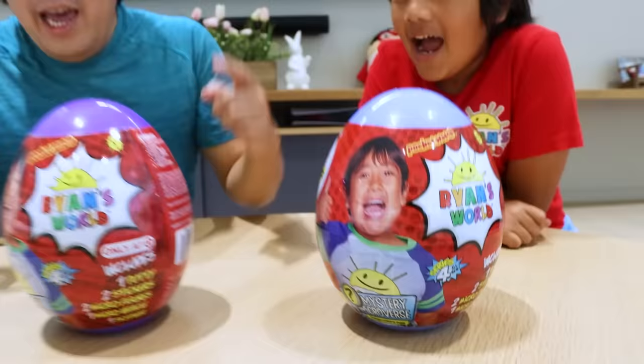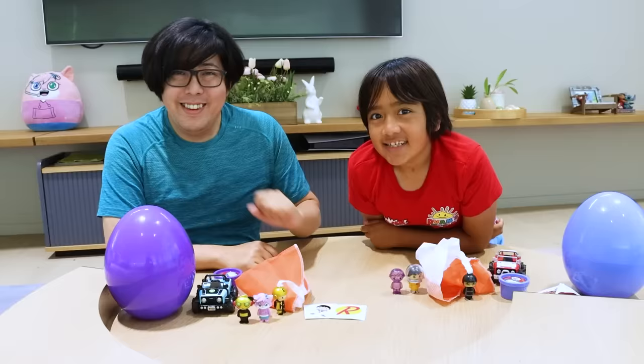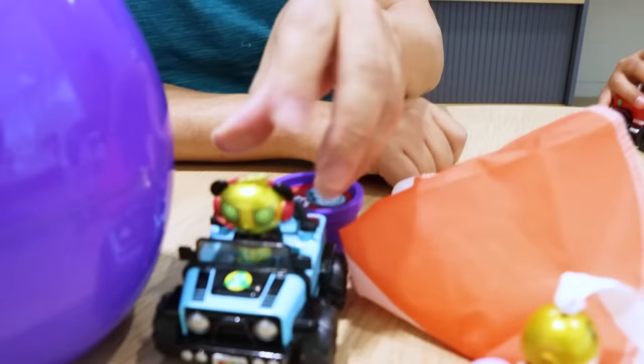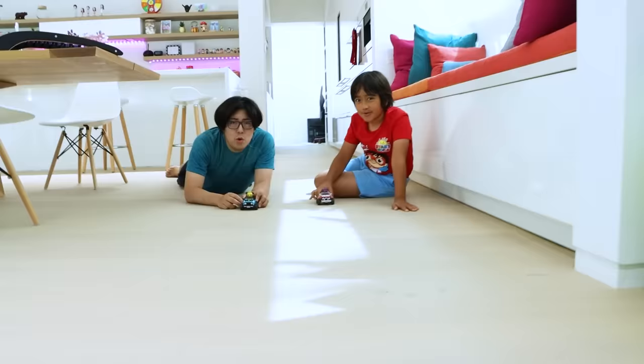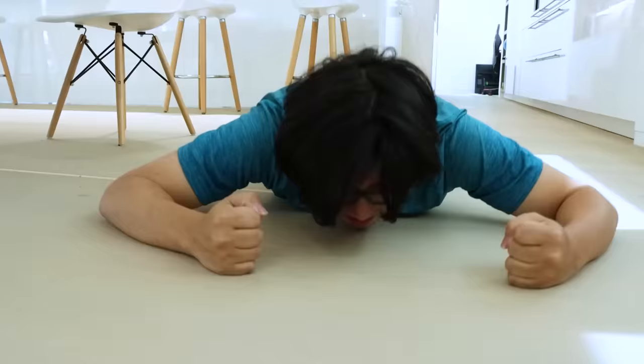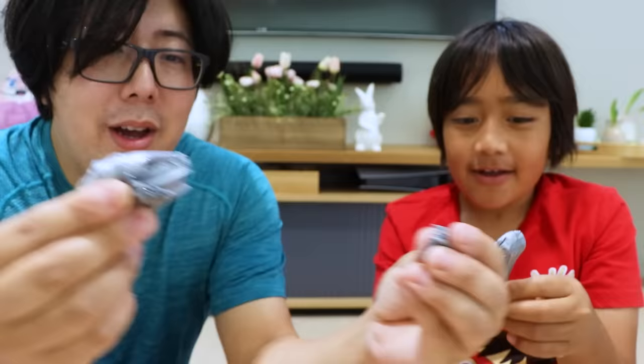Welcome back. These are the Mega Micro Eggs — and this egg is Target exclusive. Ready to open them up, Daddy? Here's everything that's included. Daddy, pick your character. Let's race. I'm going to use this ghost. All right, golden combo. First to the carpet wins. Three, two, one, go! I won! Now let's see what type of putty we got. I got gray. Me too — it's metallic gray. Look at that, twinsies. It's like a metal putty.